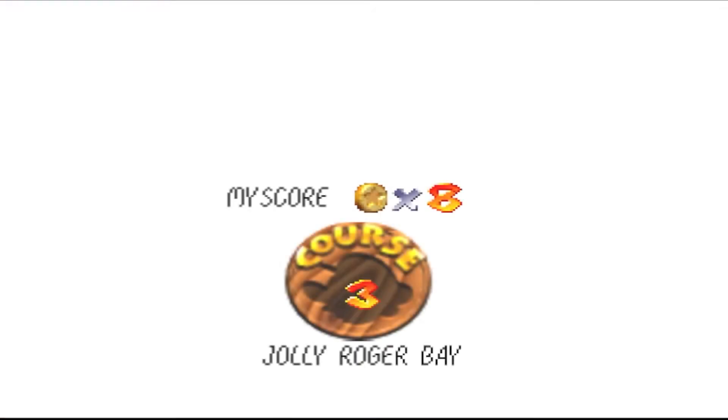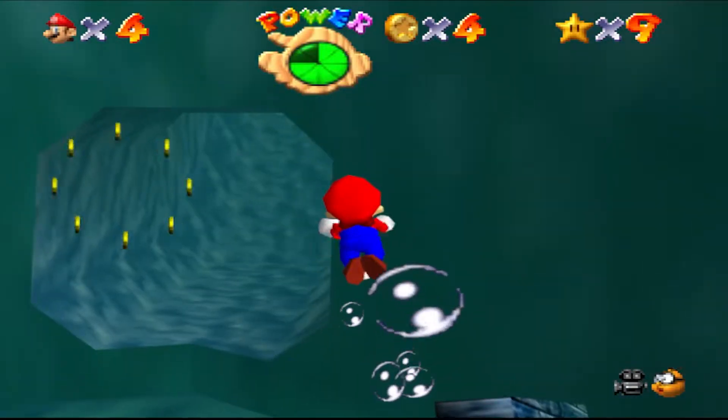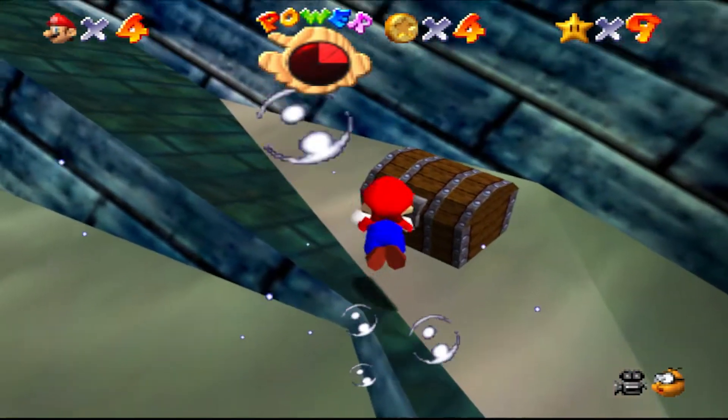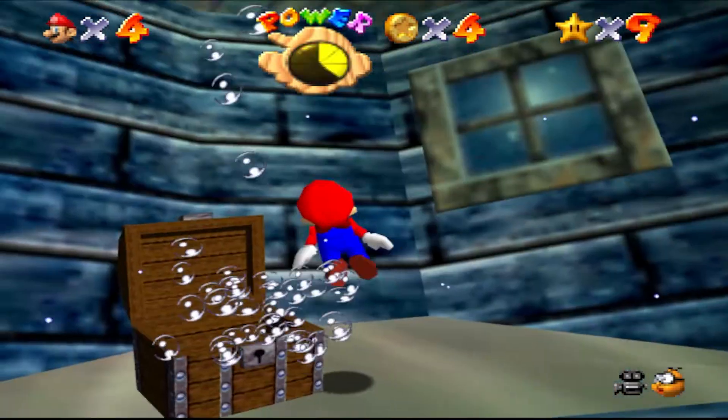So I headed back to Jolly Roger Bay and hoped for my tenth star. I was completely lost with no idea what to do until I found an entrance. This was another chest challenge, but this time you're drowning. If this wasn't the right chest, I would die. But I got lucky, and it was. And I got an air bubble.